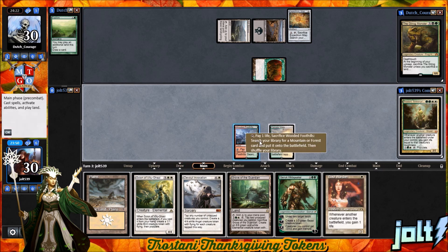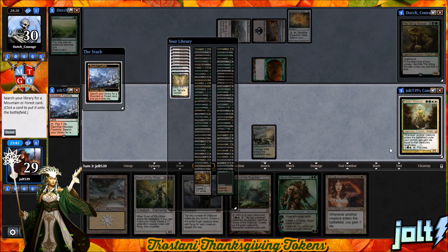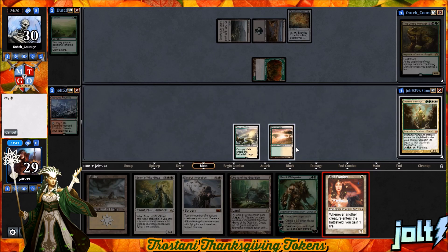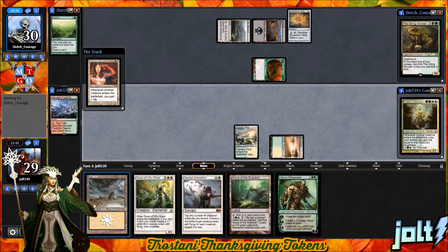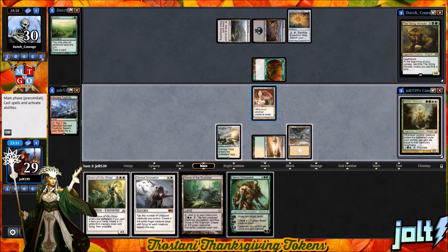Let's go ahead and crack the Wooded Foothills and grab the Savannah. Let's go for the Soul Warden. That way, if we do hit at least another four mana, we can go for Trostani. Then we're going to go ahead and pass the turn. We can still get down Garruk Wildspeaker next turn to untap some of our lands. We also have Scion in hand, which is a really good card.